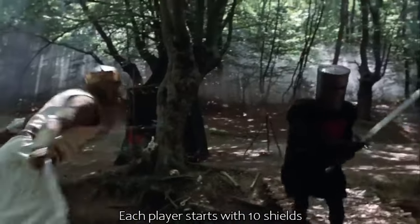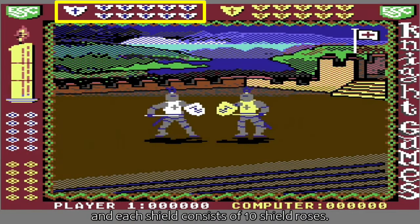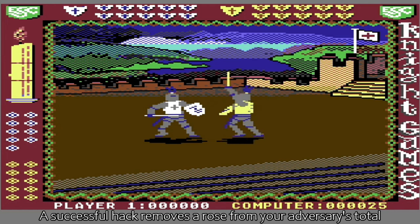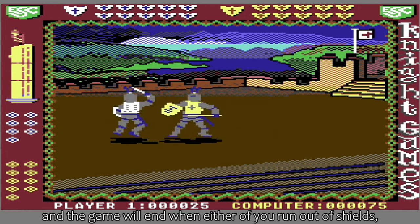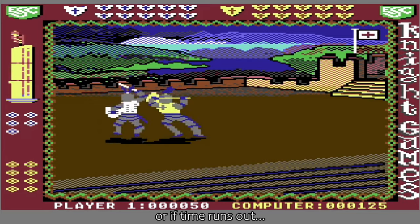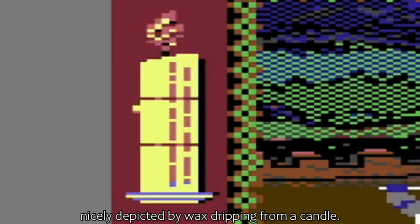Each player starts with ten shields, and each shield consists of ten shield roses. A successful hack removes a rose from your adversary's total, and the game will end when either of you run out of shields, or if time runs out — nicely depicted by wax dripping from a candle.